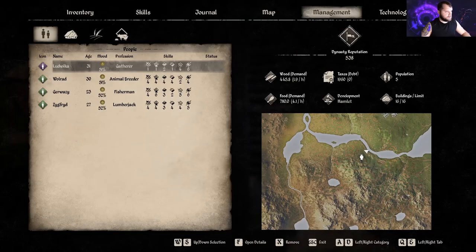And then for your village, if you look at your management tab, you can see your people's happiness level. From what I can gather, the higher level your buildings are and the better upgraded, the happier your NPCs are.